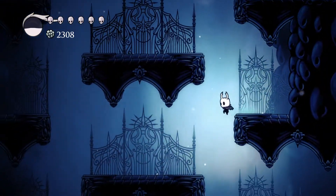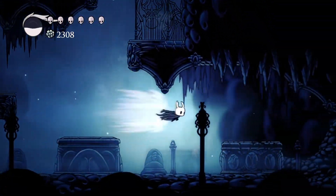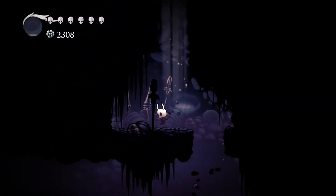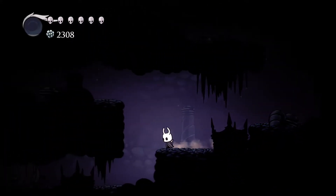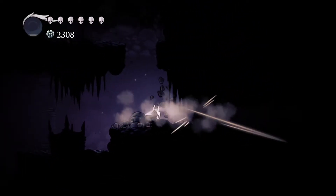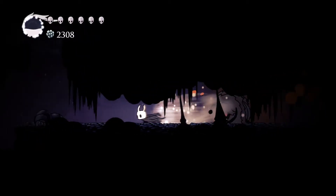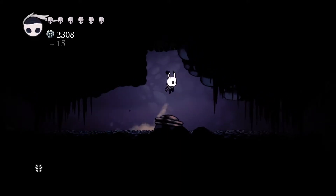There's a soul totem right there if we need it. And then over here we're going to want to Descending Dark through here, and just be overall very careful. I know we need to go right, so we're going to want to break this wall here and be careful of these guys — they deal double damage.